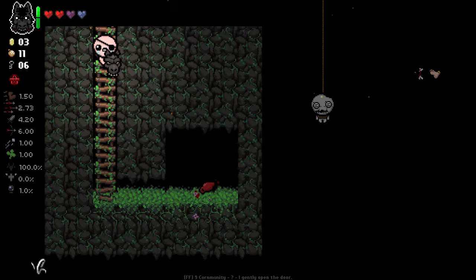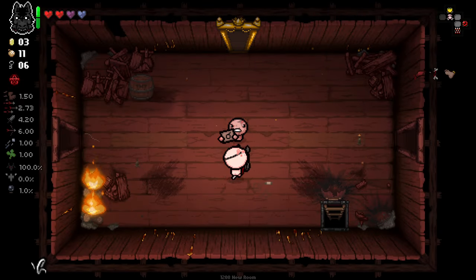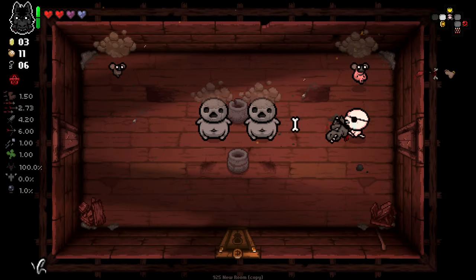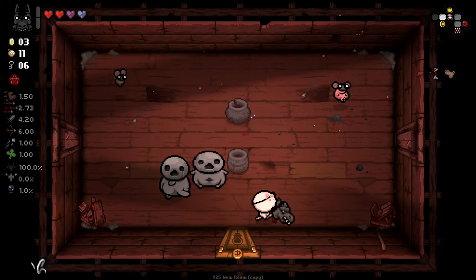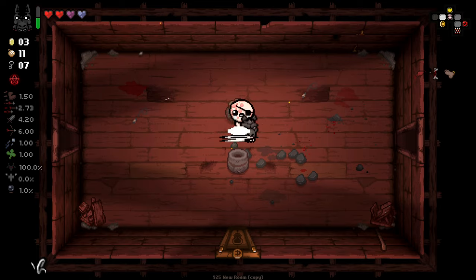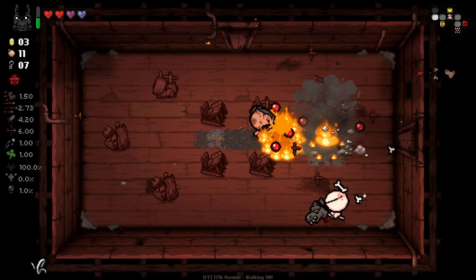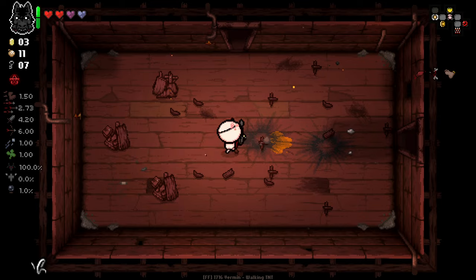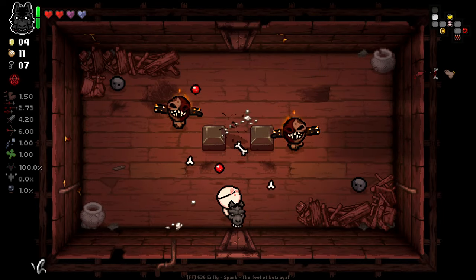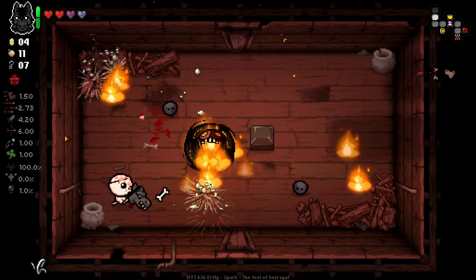Very nice, really like Compound Fracture. Also a random Soul Heart plus a crawl space was unexpected but pretty lovely. Vasculitis is nice. I'm pretty happy with my decision so far. Compound Fracture versus Vasculitis is two pretty interesting items to pair together — we split off shots when we hit enemies, and then more shots split off when we kill them. Compound Fracture is one of my favourite items, so I'm very happy to have it.